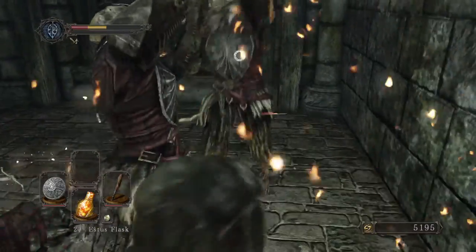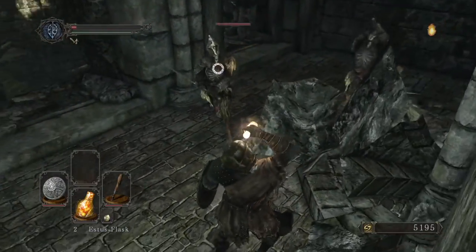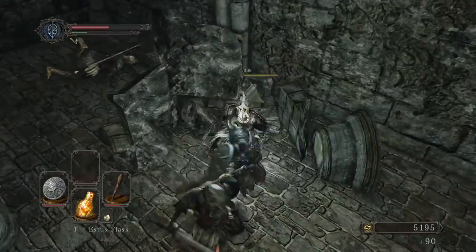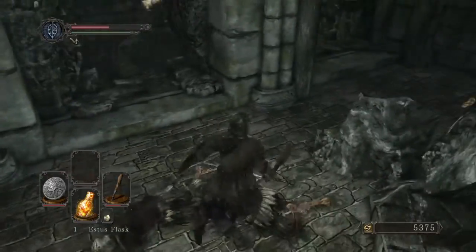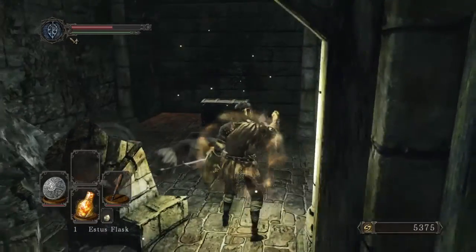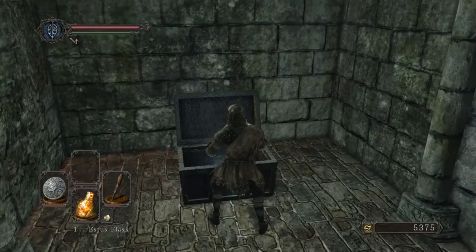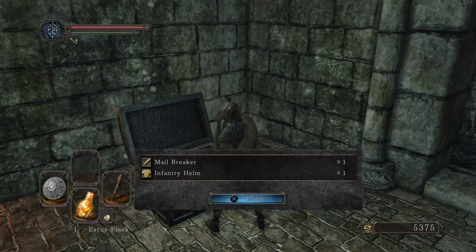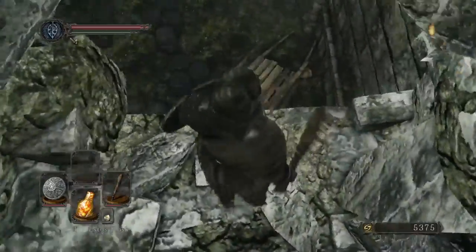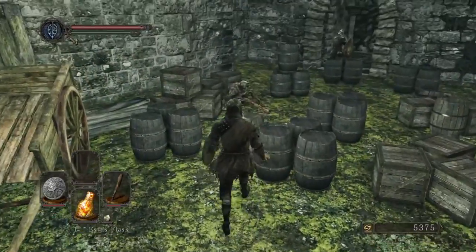I'm getting totally swarmed here — heal, oh god, I'm dead! Oh my lord, that was way too close for my comfort. All right, there's a chest right here and I do not remember what's in here — should have checked if it was a freaking mimic. We got the Mail Breaker and Infantry Helm. The Mail Breaker is a dagger. I believe there's a drop point where it won't hurt us too much — there we go, nice.